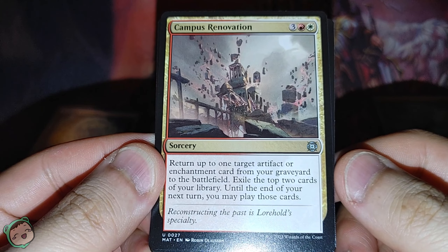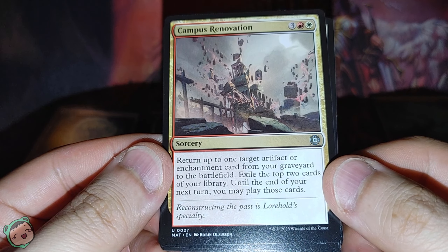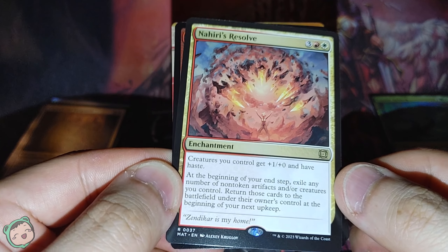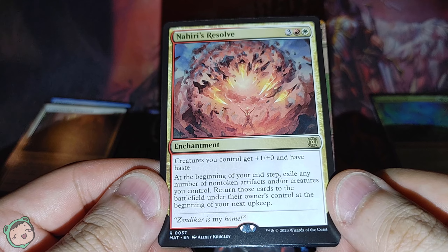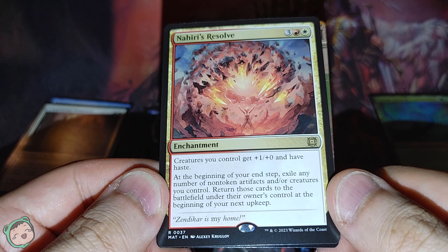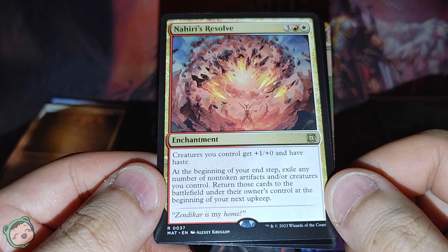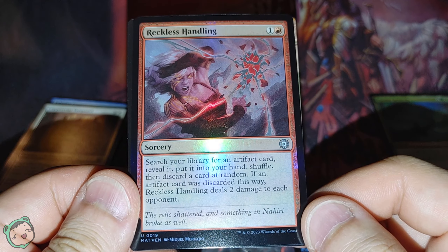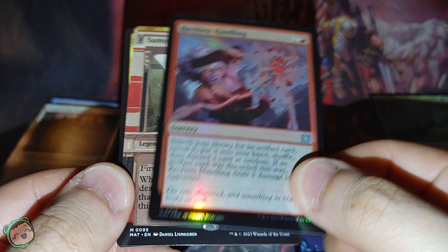We got a Campus Renovation — three red-white. Return up to one target artifact or enchantment card from a graveyard to exile the top two cards from your library; until the end of your next turn you may play those cards. We got Coppercoat Vanguard — each other human you control gets plus one plus zero and has ward one. We got Nahiri's Resolve — three red-white. Creatures you control get plus one plus zero and have haste. At the beginning of your end step, exile any number of non-token artifacts and/or creatures you control; return those cards to the battlefield under the owner's control at the beginning of your next upkeep. That's weird — usually it's at the next end step. And Reckless Handling — one red. Search your library for an artifact card, reveal it, put it in your hand, then discard a card at random. If an artifact card was discarded this way, it deals two damage to each opponent. Oh nice.